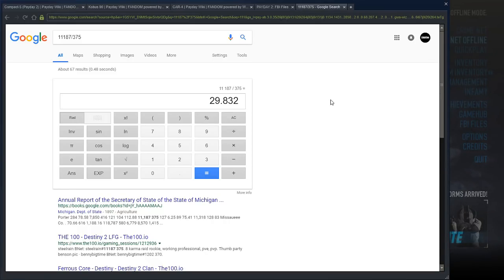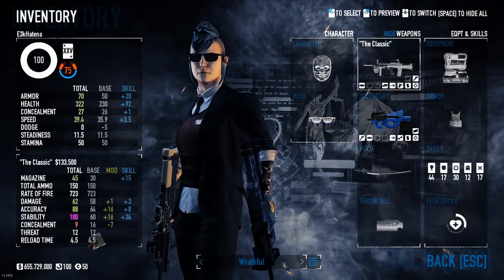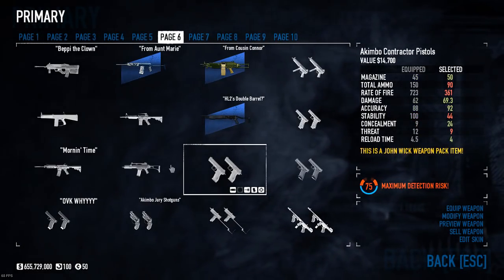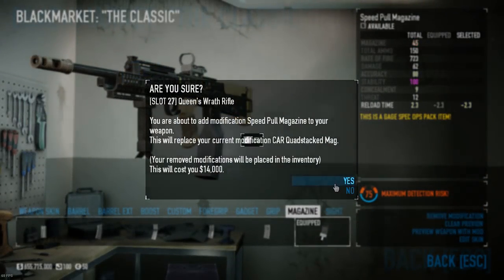Do I need to actually drag this thing out again and see what it does? Sure, let's just take it for a spin. I think why I used this thing so much was probably just because it was part of the Clover pack, but if I was killing 10,000 guys with the thing, there was clearly something it was doing right. Let's mod this one up a little.